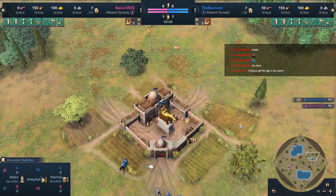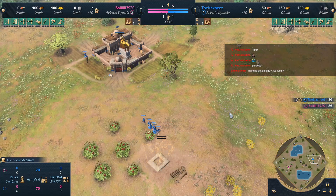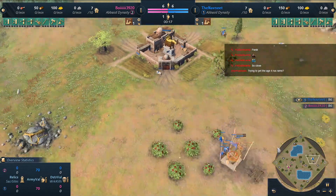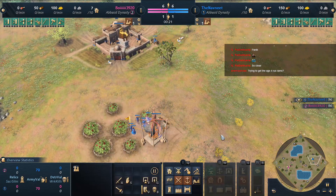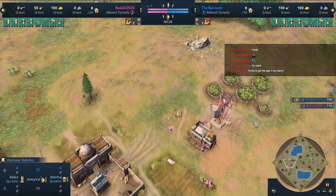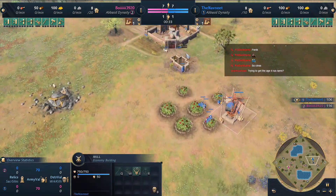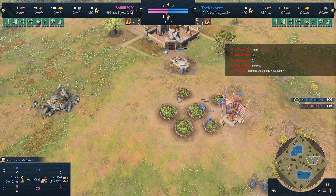Let's get started on the second batch. We have Navneet on blue playing on Wetlands. Let's go through the particulars first. Navneet is building a mill right away on berries, playing as the Abbasid dynasty in blue. On the other side in pink we have Boy, also playing as the Abbasid dynasty. Boy went house, Navneet went mill, then Navneet built a house after his new villager.